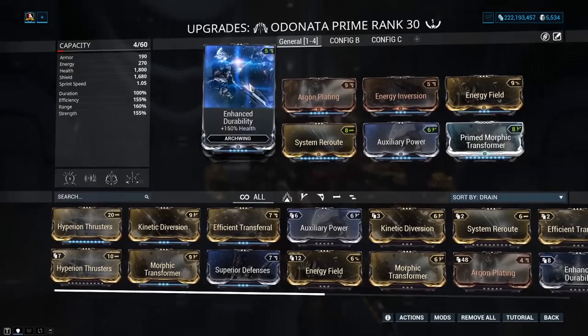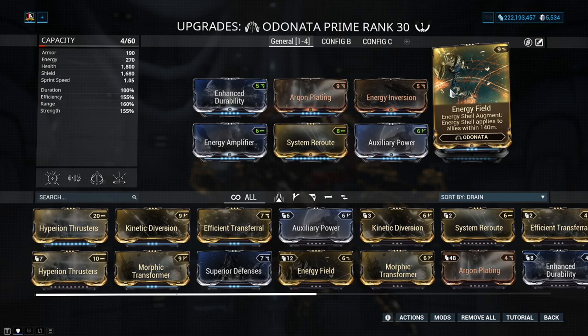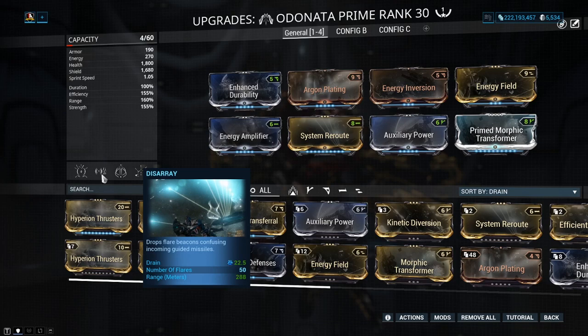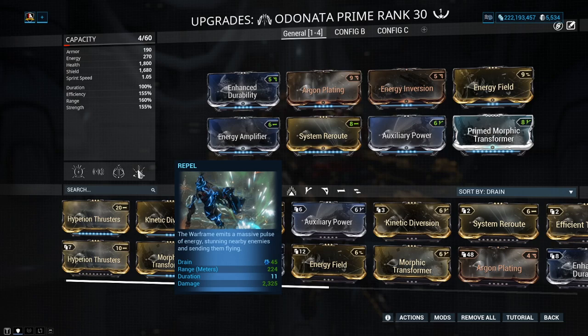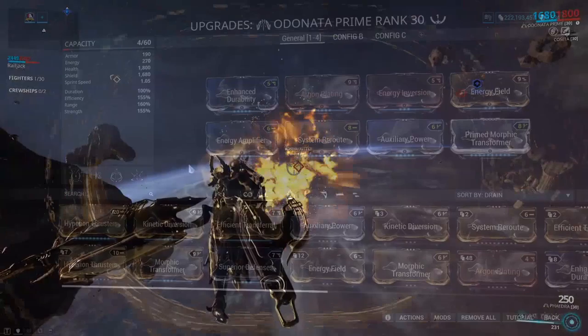When it comes to Odonata, I'm just going to get my build up on screen. For the most part you're just going to take survivability — basic health, armor, and shield capacity is near enough what you need. Energy Field is a good augment to run here; it'll allow you to protect your allies and give them shields with your one ability, Energy Shell. Range, efficiency, and power max will also help out, along with a little bit of extra strength to bump some other values up.